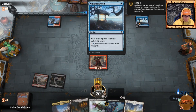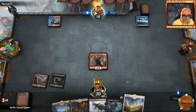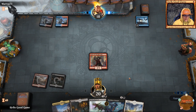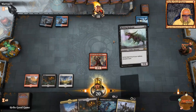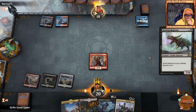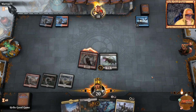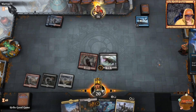He has Witching Well — he can sacrifice it for four to draw two cards. The objective is to not let him get there. We're dropping our Rotting Regisaur, and we've got Black Lance to discard. Regisaur comes out first — that should be enough to win the game. Turn three Regisaur with no counter or removal, and the following turn is basically GG.